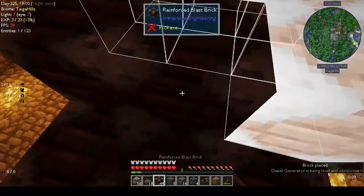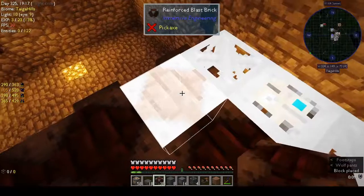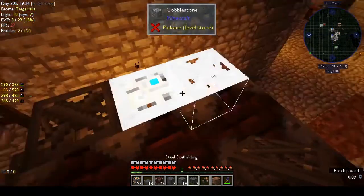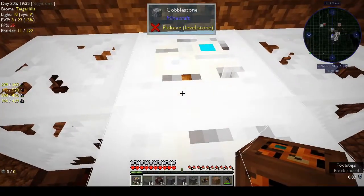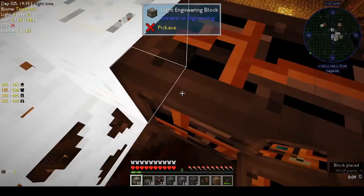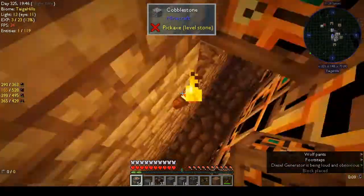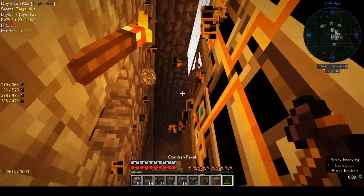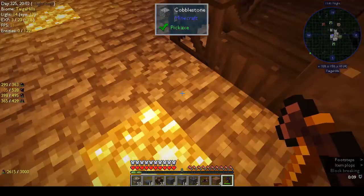More reinforced blast bricks. More engineering — no, that's scaffolding. Scaffolding and a light engineering block. More light engineering blocks. All right, we've hit the ceiling. Where does that go — oh, down here. That is not what I wanted to do. I didn't want to hit the floor. But yeah, like I said, kind of concentrating.